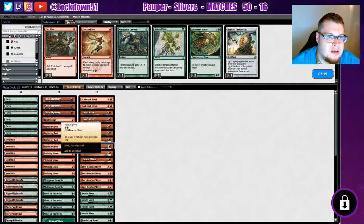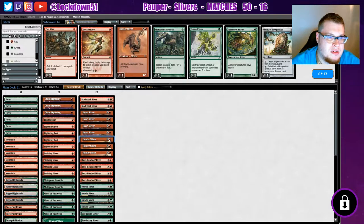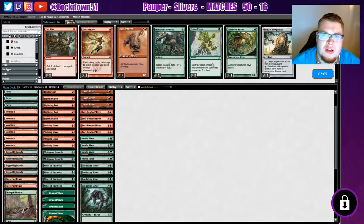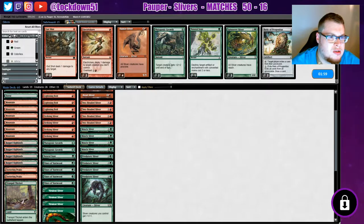Haste is good. Provoke can get dumped honestly — there's not gonna be enough creatures on the battlefield for it to be super effective. Maybe one Natural State — we could completely remove Hunter's Sliver and put in a Natural State in case they play Curse of the Pierced Heart, since sometimes they run that. Might be worth it. Sure, let's try it.